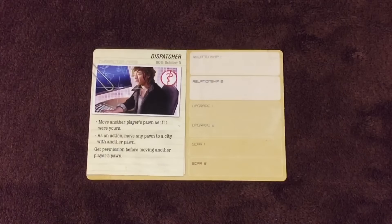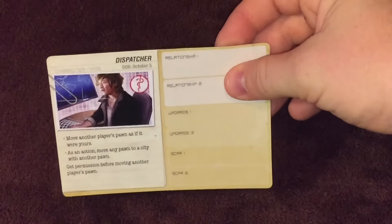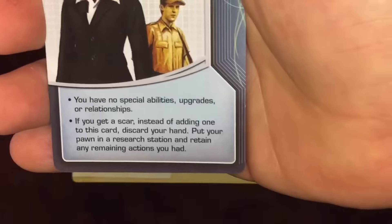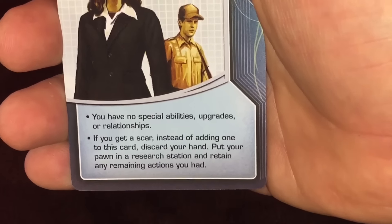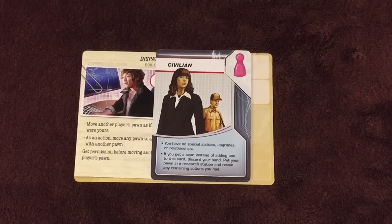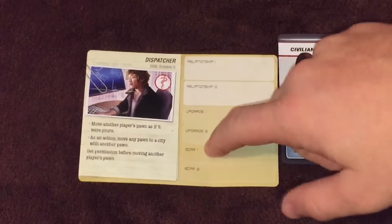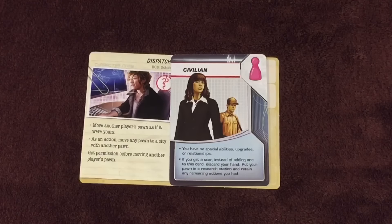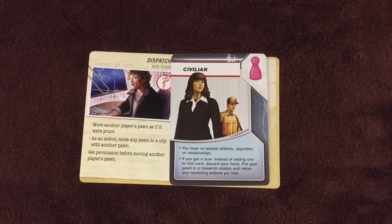If your character becomes lost, you literally take your character card, rip it up, and throw it away — it can never be used again. Discard all cards in your hand and take a civilian card matching the color of your pawn. A civilian card has no special abilities, upgrades, or relationships. If you get a scar instead of being lost, discard your hand, put your pawn in a research station, and retain any remaining actions you had. After a character is lost, you take a civilian matching your pawn color and place your pawn in any research station on the board. If there are no research stations, place your pawn in Atlanta. If your character became lost during your turn and you have more actions remaining, finish your turn.